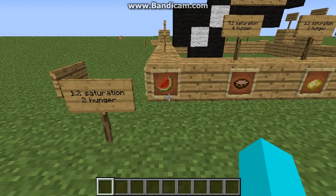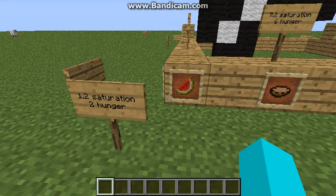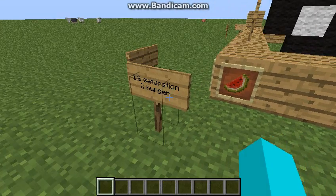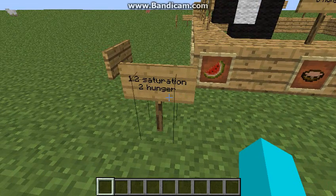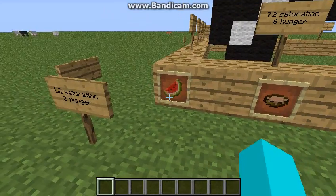I think I left off with the melon slices — I'm just going to say that's where I left off. Still coughing even though there's a part two. The melon restores 1.2 saturation and two hunger. This is also obtained from dungeon chests — you get the melon seeds. You cannot actually find these naturally occurring in a world other than in dungeon chests, and then you can farm them in a similar way to pumpkins.